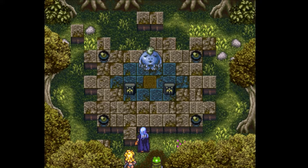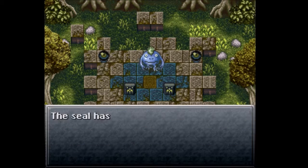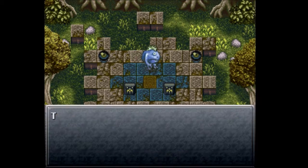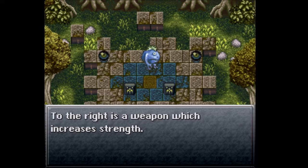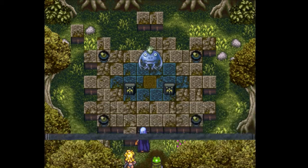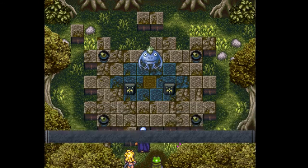Oh, it's new. The last time I saw you, one of you guys jumped off and killed yourselves. The seal has been broken. I will give you the treasure of the guru of reason. To the right is a weapon which increases strength, as most weapons do. To the left is protective gear, which will guard your life. Choose whatever you feel you need and take it with you.